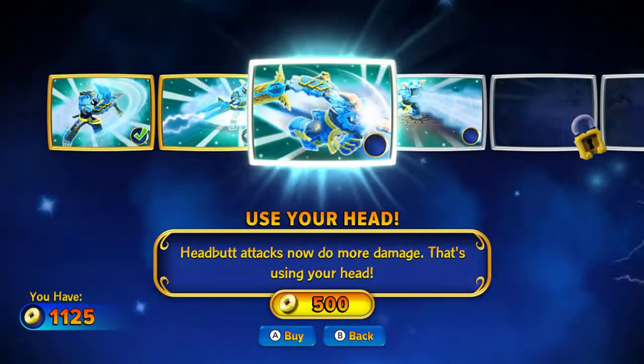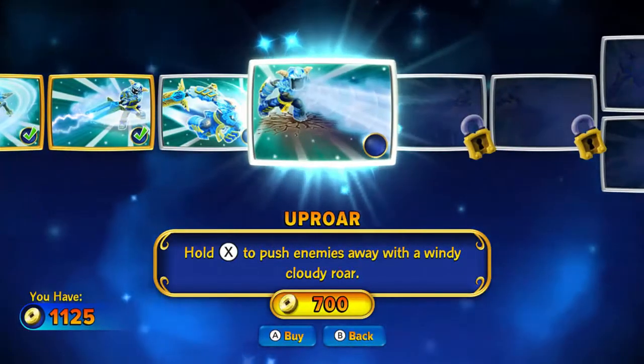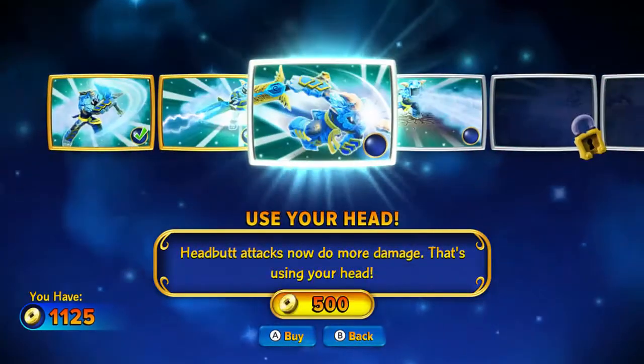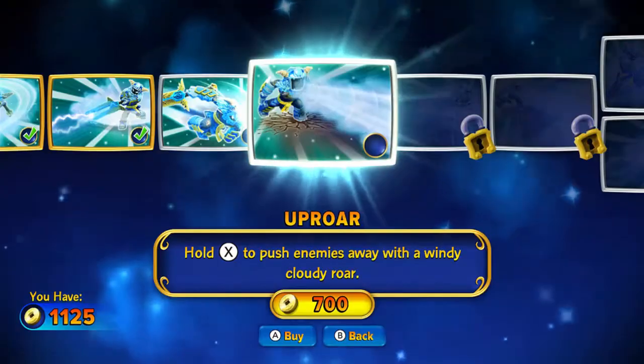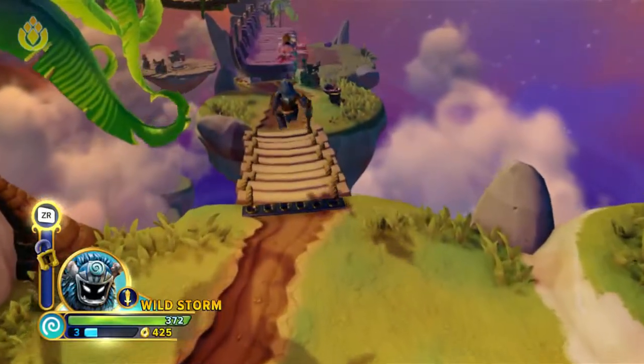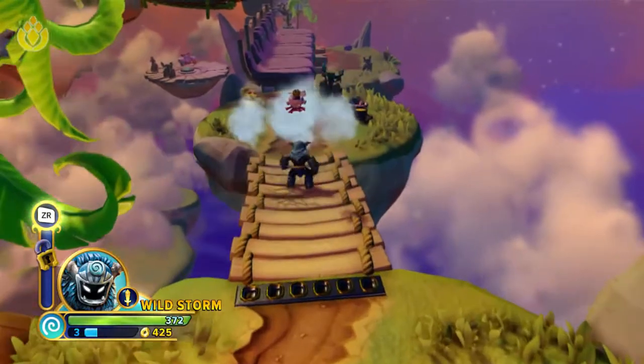Let's take a look at the upgrades — okay, only two available. Headbutt attacks now do more damage. I'll get the third attack first since that's usually what I like to get as my first upgrade. That's a pushback area-control type thing — pretty cool.